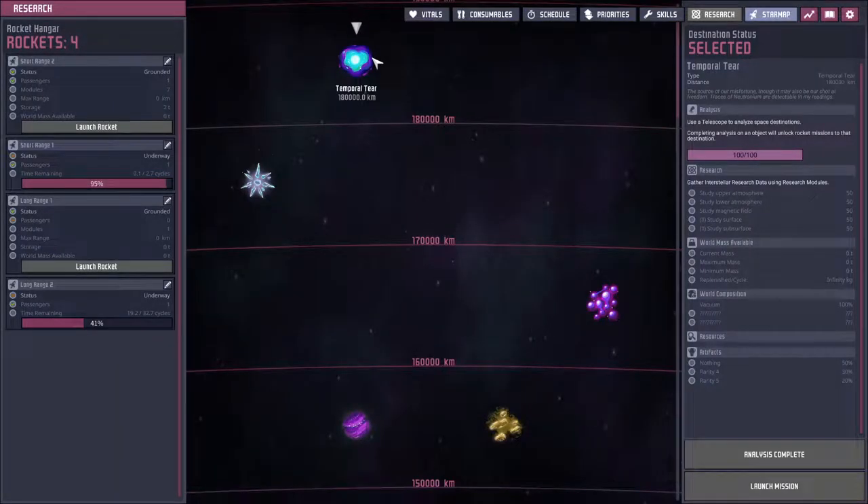The final point of interest to mention is the temporal tear, and this can be considered one of the end goals of the game. In the base game, this is found at the end of the star map, and will require liquid hydrogen and oxygen to reach. When a rocket reaches this location, it disappears forever with its crew, and the achievement is granted.